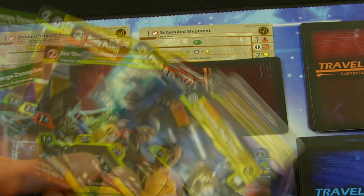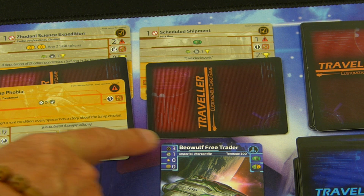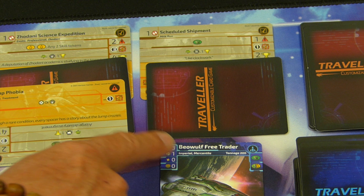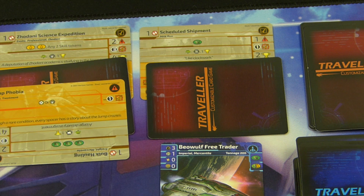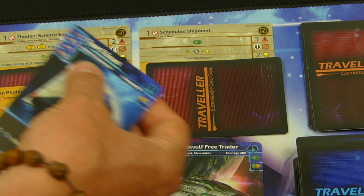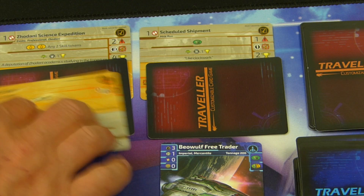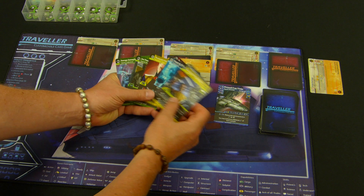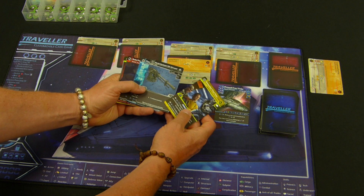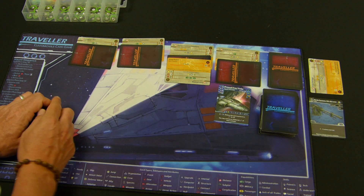For every one cost you pay, your ship's jump value determines how far you move. The Beowulf Free Trader has a jump value of one, so every one cost I play I move one distance — I just need to pay one cost to move one distance. To reach the humanitarian evacuation at four distance I'd need to pay four cost. The Type S Scout has a jump value of two, so for every one cost it covers two distance. Now, paying from the top of your deck means whatever you turn over gets discarded — if it gives three resources you've overpaid. I'm going to use this upgrade here, pay the one cost, and I've travelled to this location.